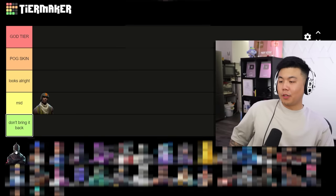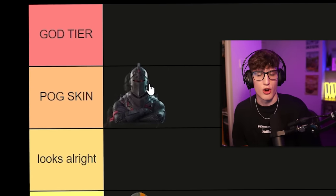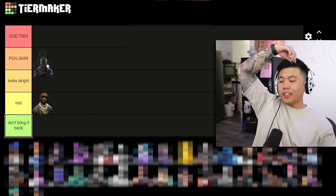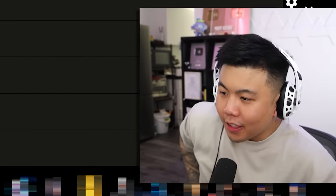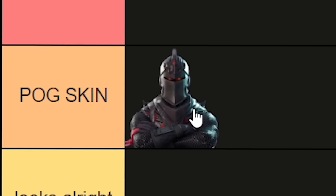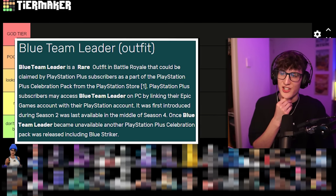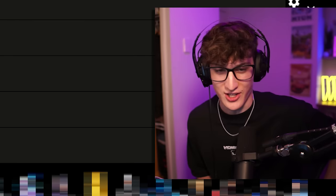Next up we got Black Knight — Season 2, Chapter 1 Battle Pass skin. I started playing Fortnite on the last week of Season 2 and I cheaped out and didn't buy the Battle Pass. Vin started playing Season 3, so came right after Black Knight. I'd say it's Pog. It's pretty sick — we'll put it in Pog.